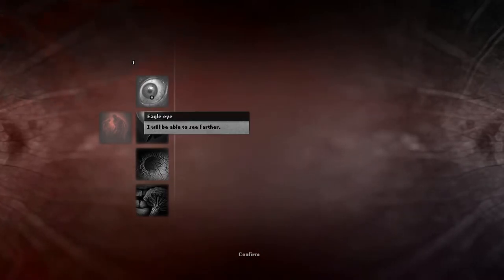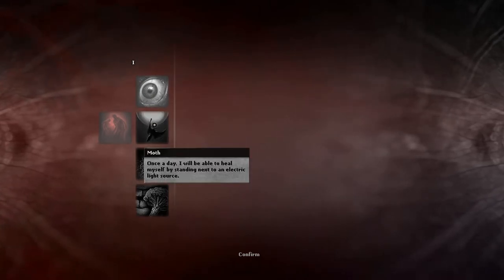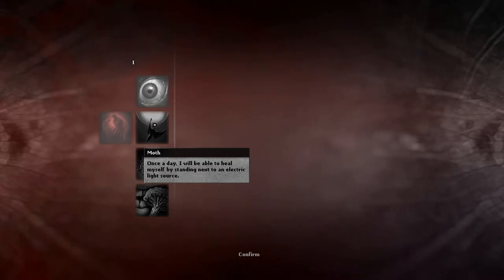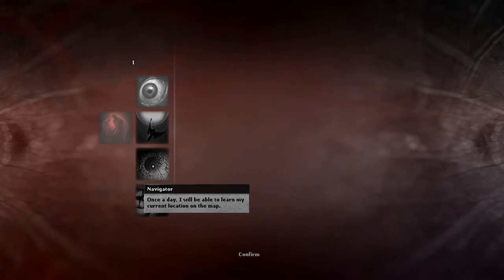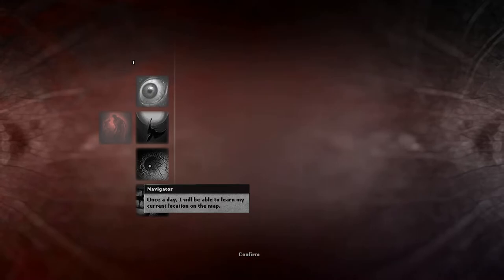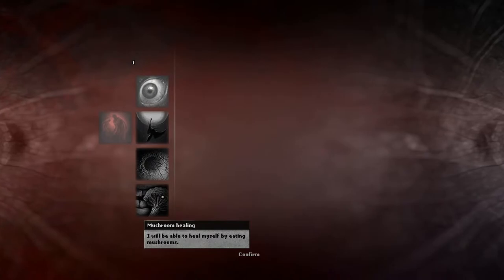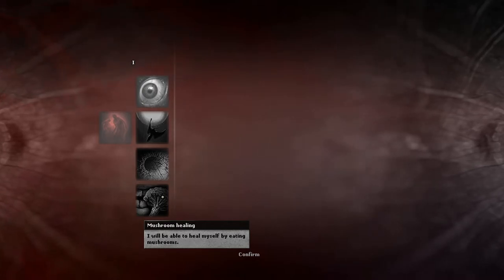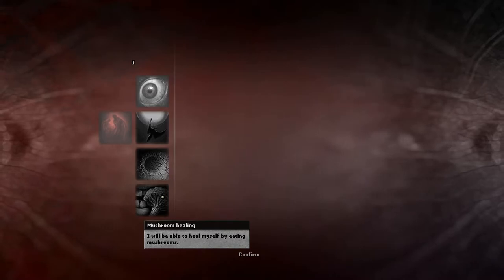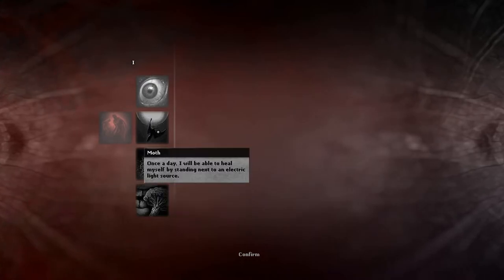Let's see — I got eagle eye. Moth: once a day I'll be able to heal myself by standing next to an electric light source. Once a day I'll be able to learn my current location on the map. Or be able to heal myself by eating mushrooms — probably the good mushrooms I keep getting, not the poisonous ones. I think I can live without the map thing. I'll go with moth.